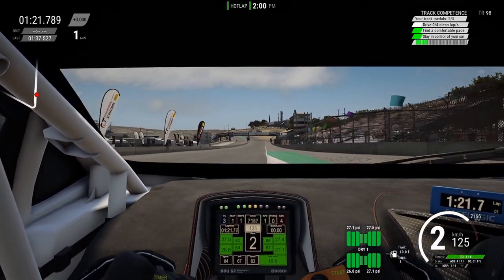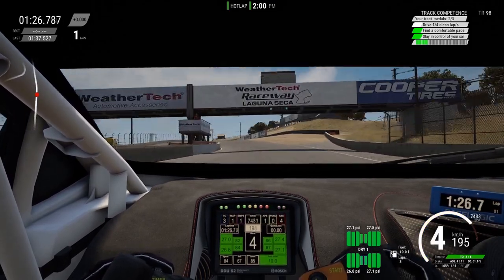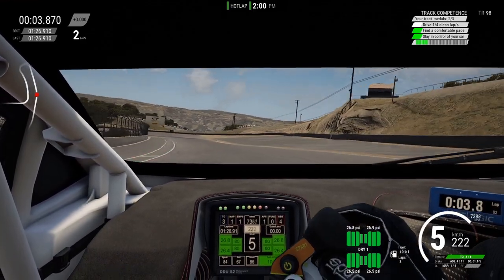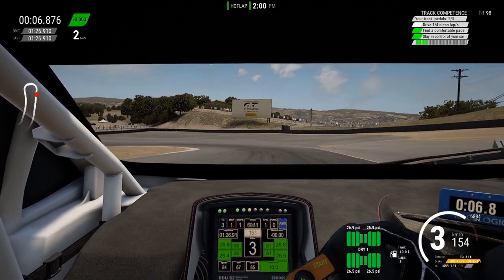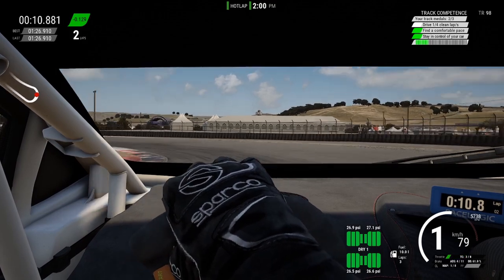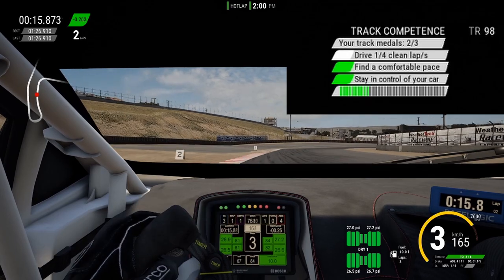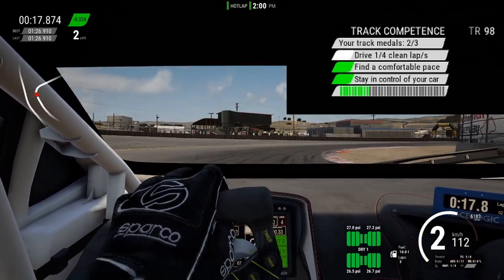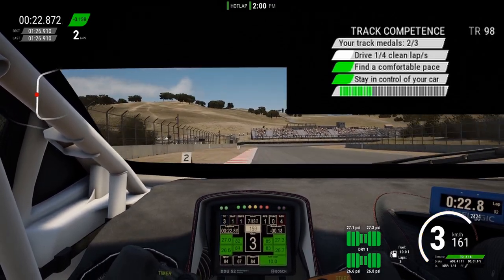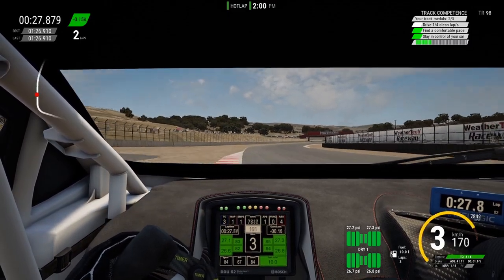Anyhow, first let's take a look at how the track rating system works. As I mentioned before, you have to drive consecutive laps without losing control of your car or going off-track. Furthermore, the whole track is split into sections, and for each section you successfully pass, you'll get one green bar in the top right corner. As soon as this bar is full, you unlock one track medal and get a new challenge. However, if you happen to spin out or simply go off-track, the bar will turn red, your progress resets and you have to start from the beginning.